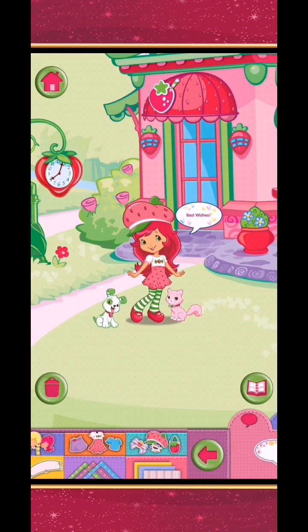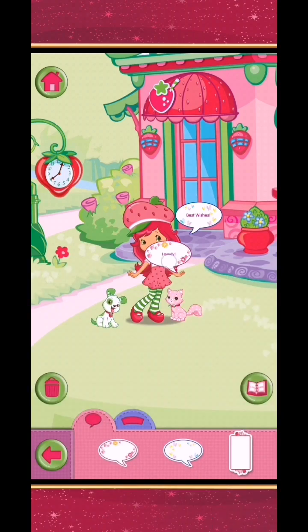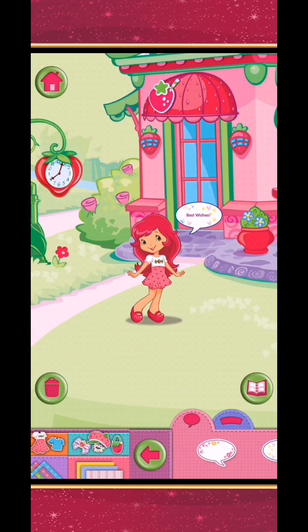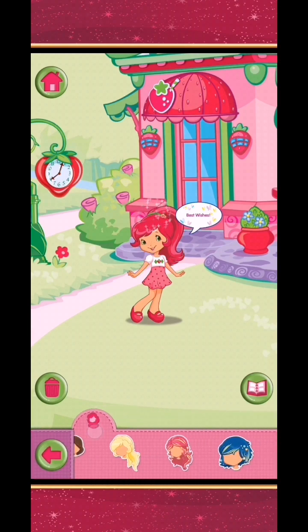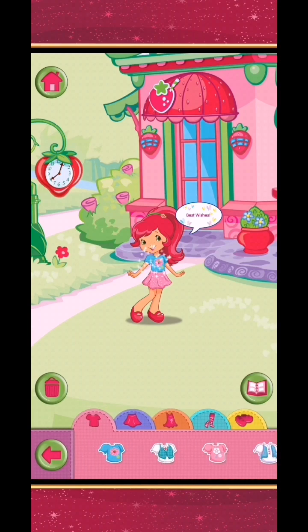Tap an item or creature, or tap a speech bubble, or drag it onto the picture to add it. Pick a super styling hairdo. Tap a piece of clothing or drag it onto your character to change her outfit.